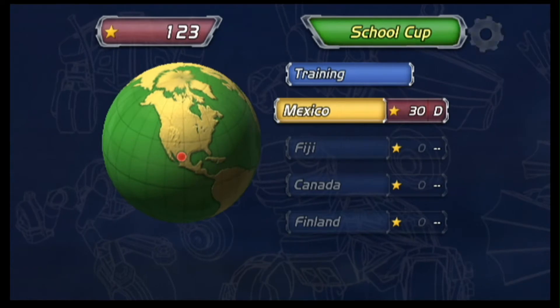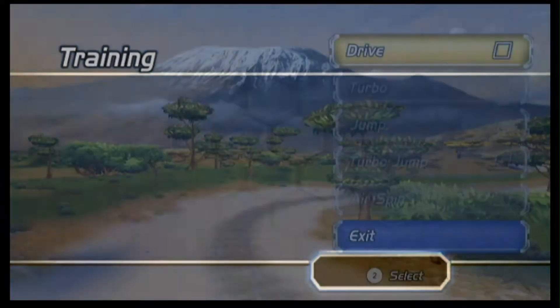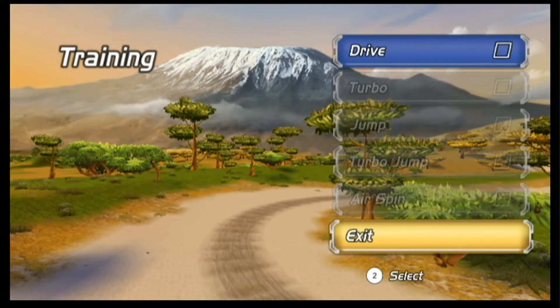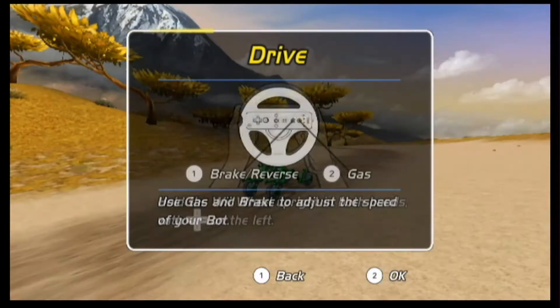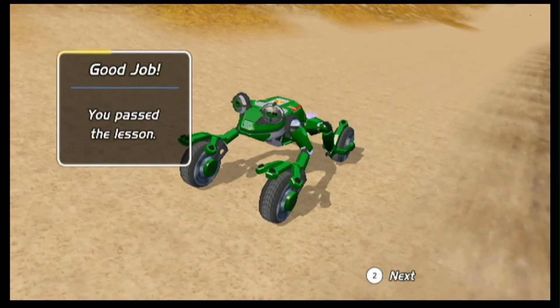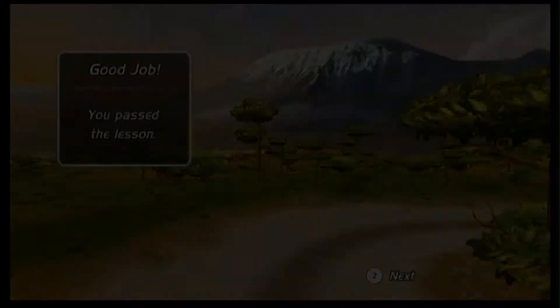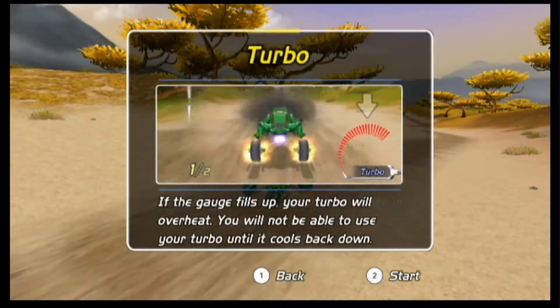Next race. I think I'm going to do Training and just figure out how to do the 360. I remember how to do everything except for that. I'll just do this real quick to get it out of the way. Thank you — I passed the lesson. Now let's do turbo, which is another easy one.